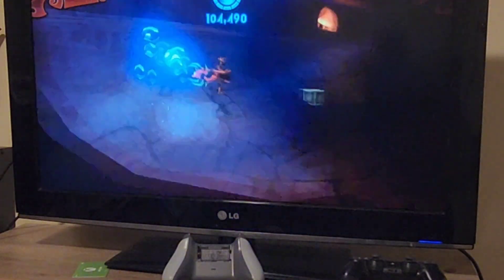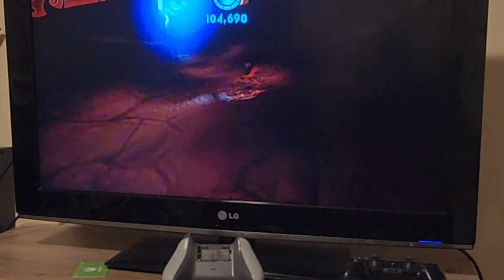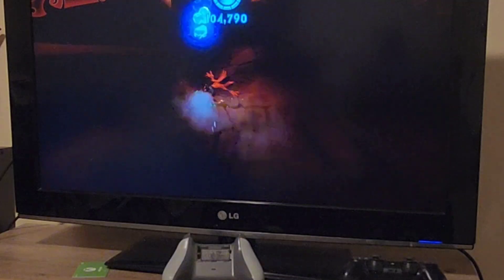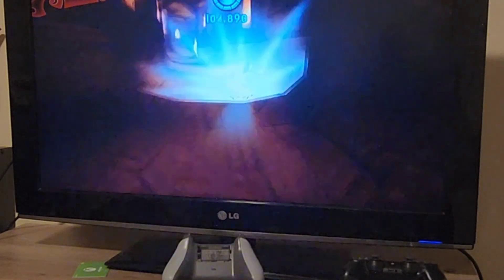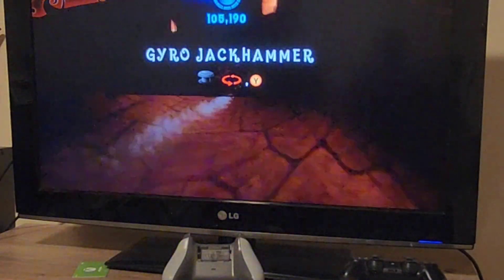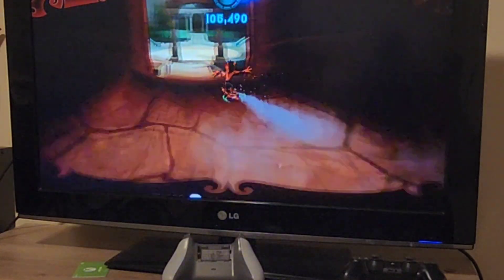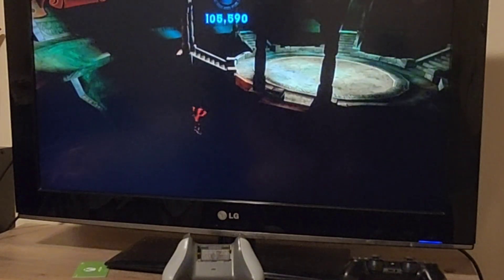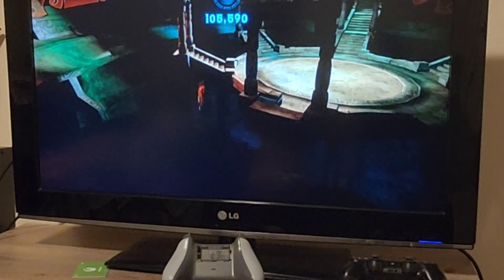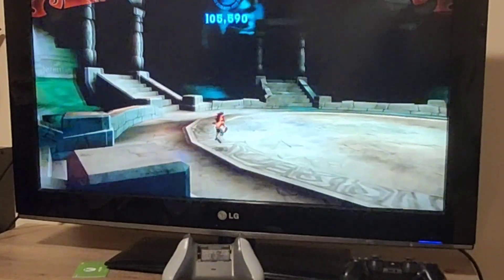Oh my god, it's like the original Crash games - we're actually smashing boxes! And the feathers are a little speed boost - they're a jackhammer. Alright, now the green tap's unlocked.